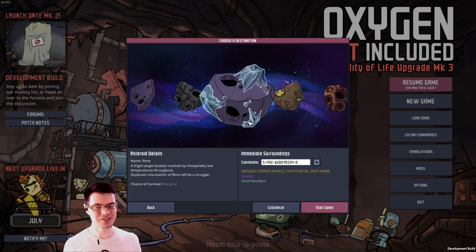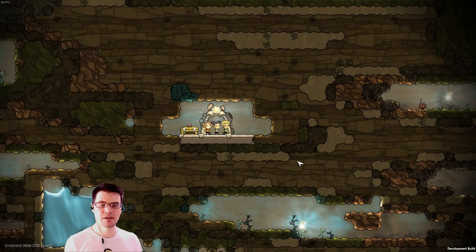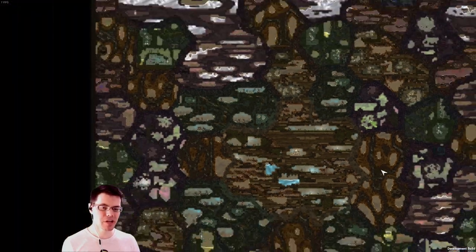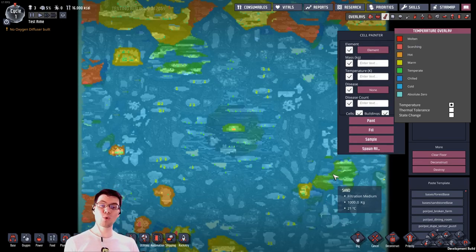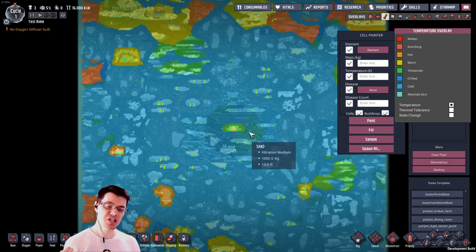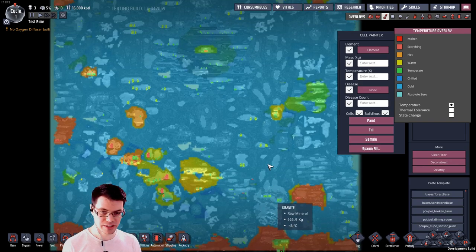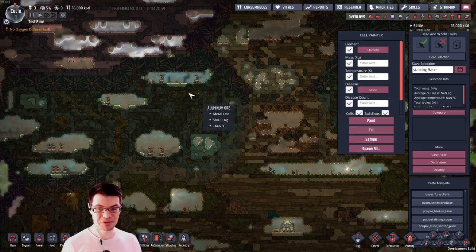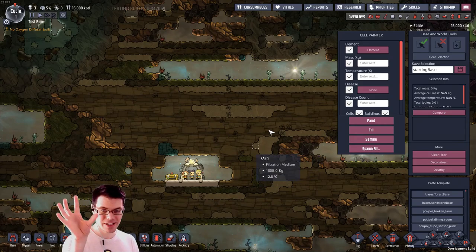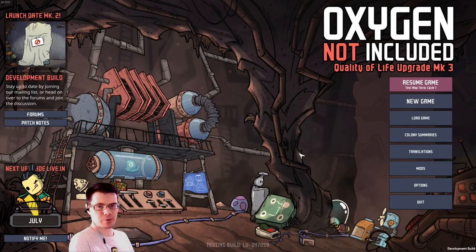Now let's take a look at Rime, where the challenge increases yet again by decreasing the temperature. The Rime map honestly doesn't look that hard — it's just kind of like a normal game. You got some rust, some different biomes, nicely mixed, decent boundary conditions... until you hit the temperature overlay. It starts out at a chilly 13 degrees Celsius and progressively gets colder — minus 33, minus 40 and something. You can understand how this map is going to be challenging because it's a battle against the cold. It has the forest biome, tide pool, a little bit of everything — the only catch is that it's really cold.